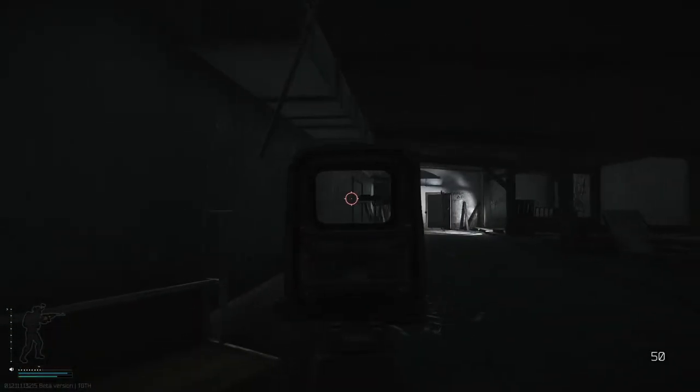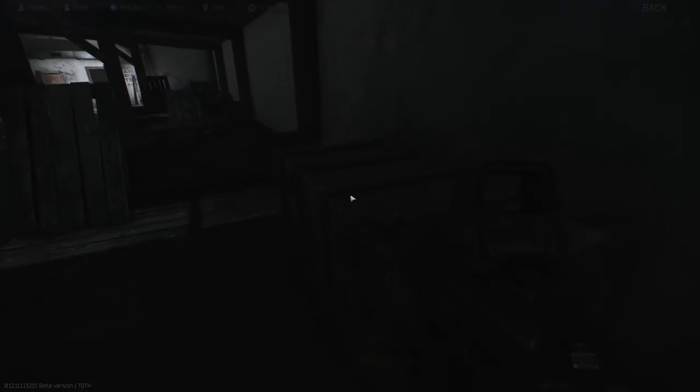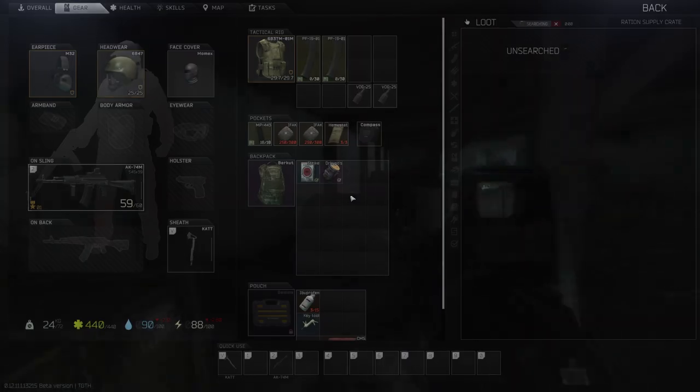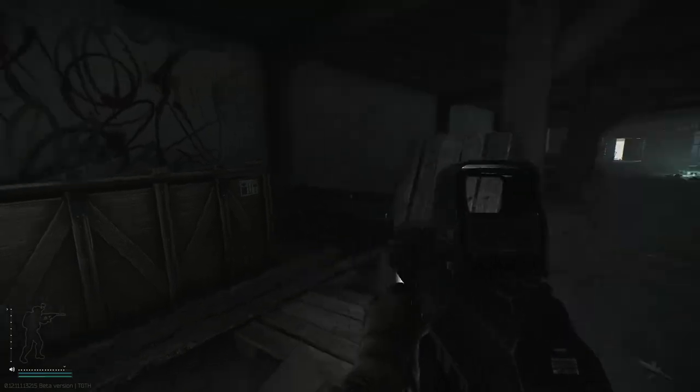Inside here we have two food crates, and another one over there we'll check in a minute. Let's see if we can find some cigarettes. We found some of the Strike ones we need, which is nice, and some Lupo's coffee beans. No cigarettes in this one unfortunately.